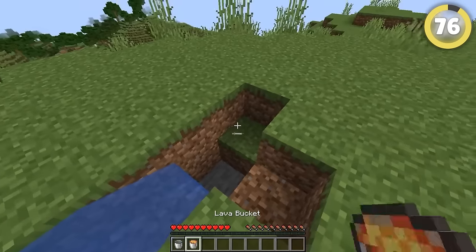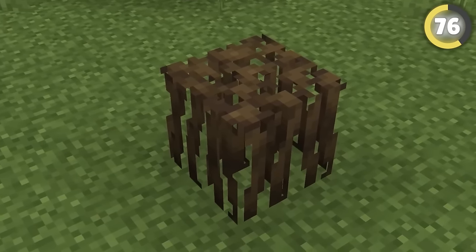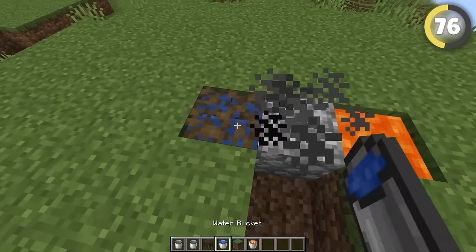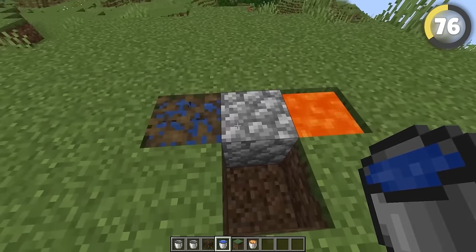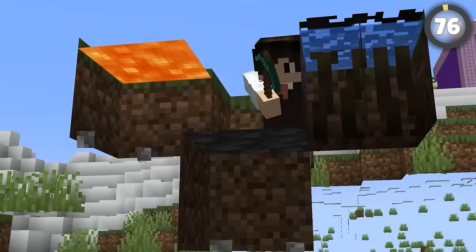Cobblestone generators can be a pain with the risk of making obsidian, but mangrove roots save you from that struggle. Waterlogged mangrove roots count as a water source block but don't flow, so the water won't touch the lava, meaning obsidian won't get made, but you'll get cobblestone all day.